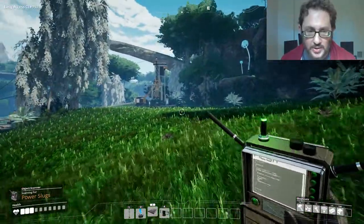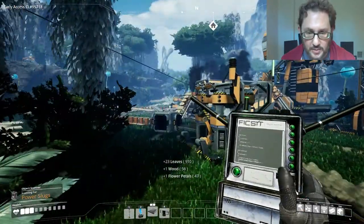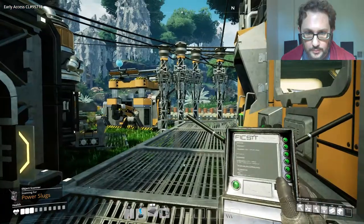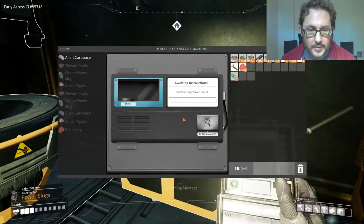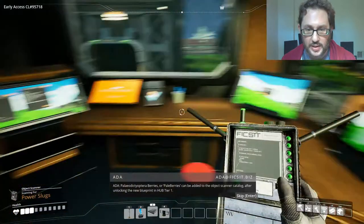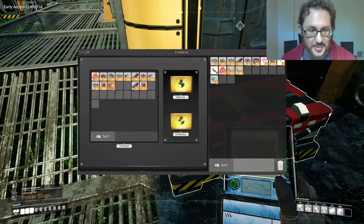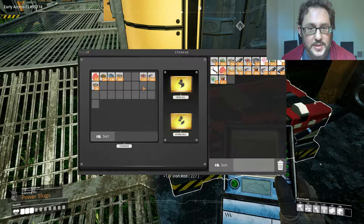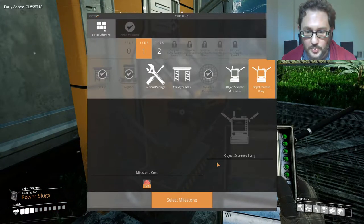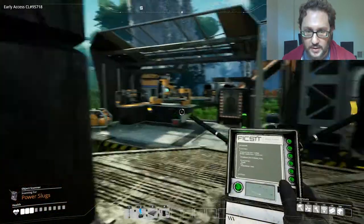We did find one slug — we picked up one slug. And honestly, I don't think we have the power for a whole lot more overriding anyway. We found a Bacon Agaric, so let's research that. Paleberry is done, and now we can scan that too. The only thing we can research now is more alien carapaces — ten of them. So we need to kill ten velociraptors, or velocidillos. Let me take all these resources back. We can scan for those now. We'll also do the same thing with the bacon, but I'm not going to ride it this time.